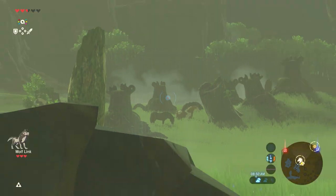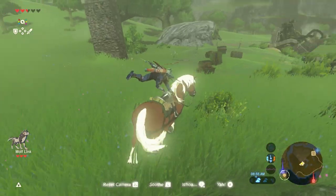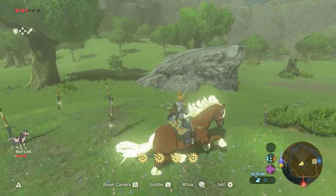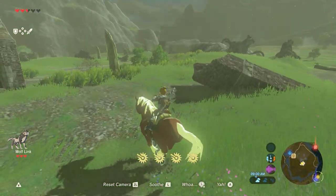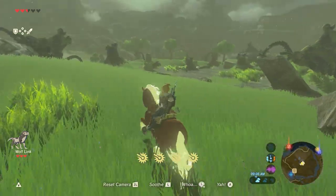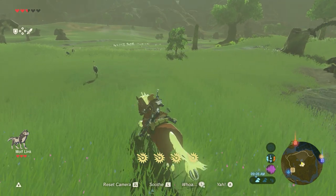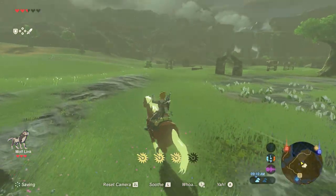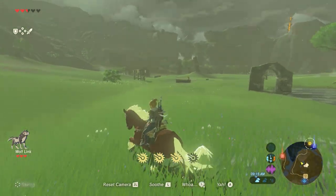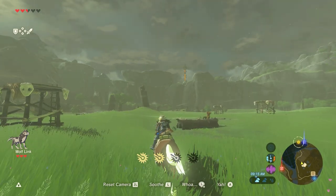Hey, look at that — we found some wild horses over there. Alright, Epona, onwards! Our quest to save the princess continues. This time we're going to Hateno Village, and we're also going to be looking for that tower up there. We're going to try to scale that tower in this episode and get that warp point.